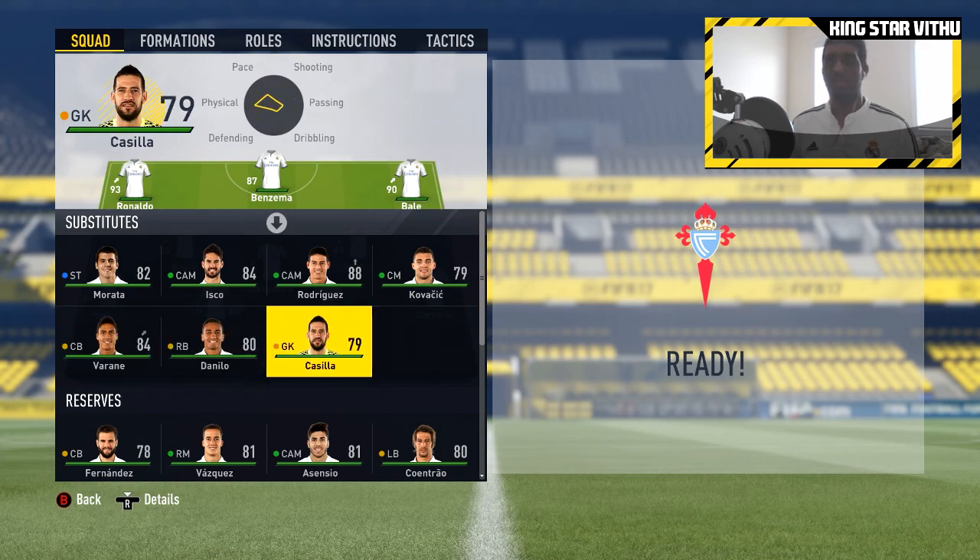Gareth Bale on the ball, holds up the defender, gets into the box, side-tackled — that's another penalty! Oh my god, Celta Vigo, what are they doing? What a nasty challenge. The referee doesn't give a card but does give a penalty. It's going to be Cristiano Ronaldo again. He sends the keeper the wrong way and Cristiano Ronaldo gets the hat-trick in the second game!